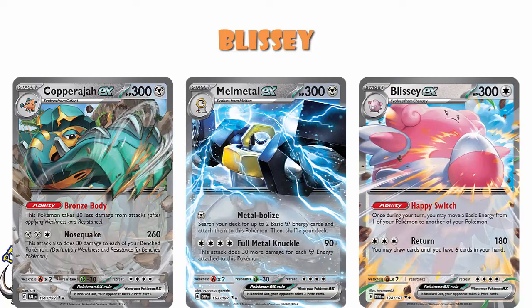This isn't the first time we've seen a Stage 1 EX with 300 HP, but 300 HP is still ridiculous. Interestingly, Scarlet and Violet 1, 2, and 3 each had a 300 HP Stage 1 EX, then we had to wait until Scarlet and Violet 6 to get another one. That's weird — we had one three sets in a row, then took two sets off. I don't know why, but it doesn't really matter.